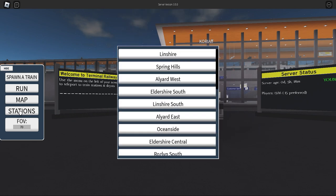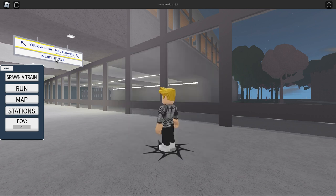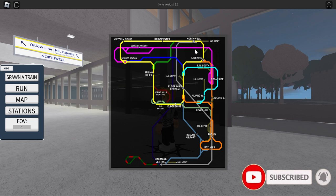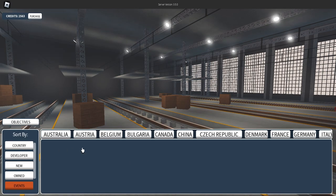Okay guys, we can spawn a train, run map stations. We're going to Northwell - Northwell it is! We're at Northwell. If you have not subscribed to our channel, make sure to hit the subscribe button. Here's a map showing where Northwell is - there's Bridgewater, Victoria Field.